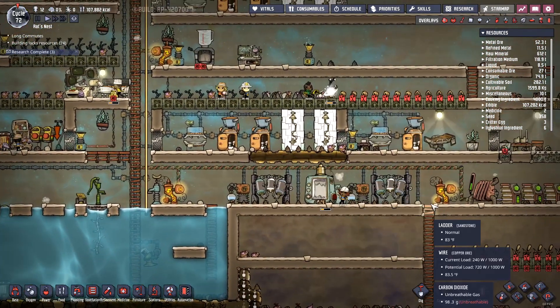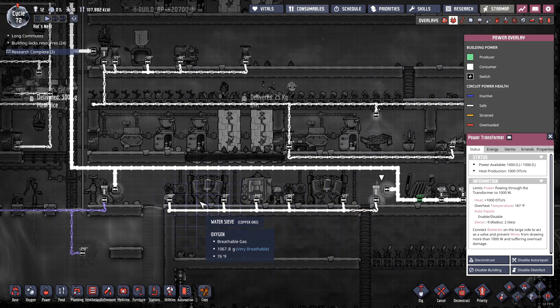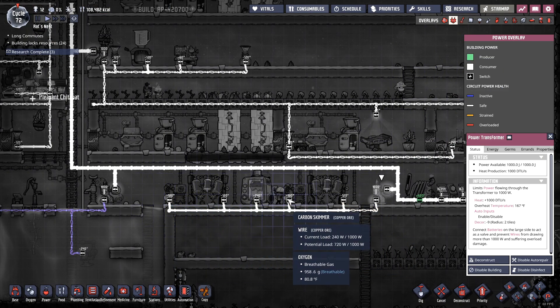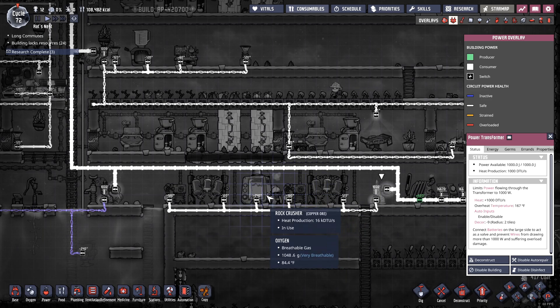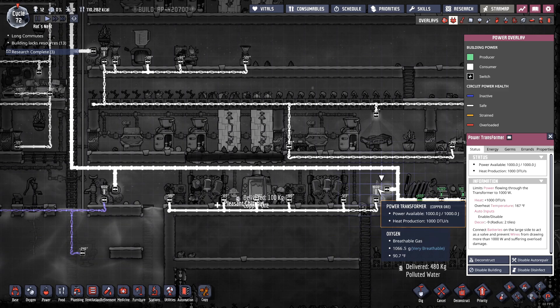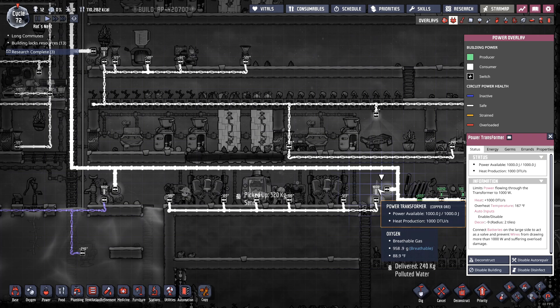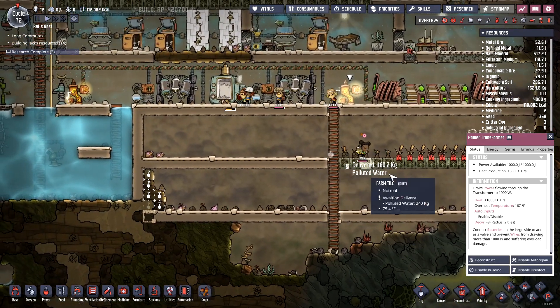How are we on this transformer? Let's look at the power overlay. It's got one, two, three, four, five, six — that's 720 watts. I'll need another 240, so that will put me at 960 if I put another skimmer down here on that same circuit. I think that'll be alright.